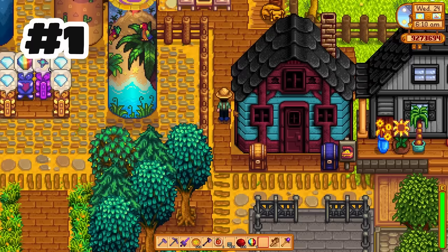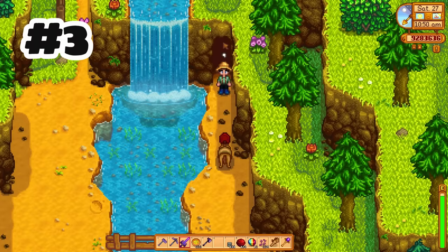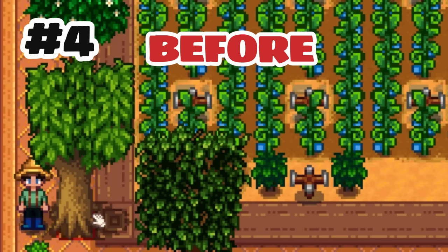Pets that love you will sometimes give you gifts. NPCs now have winter outfits. There are now waterfalls around the valley. Cutting down a fruit tree now yields the appropriate sapling.